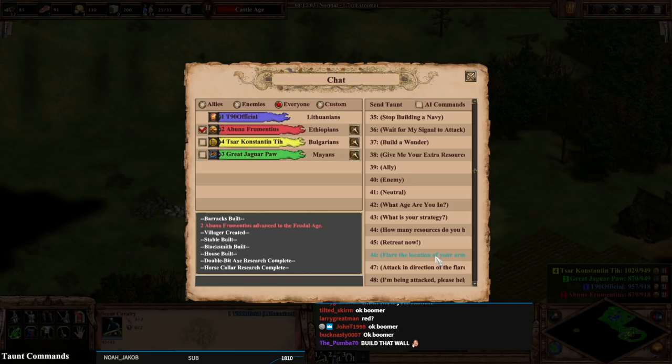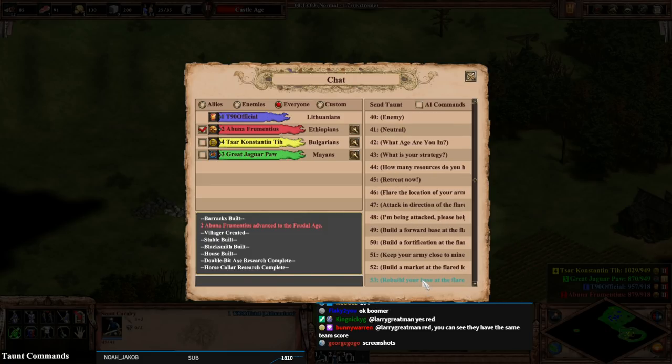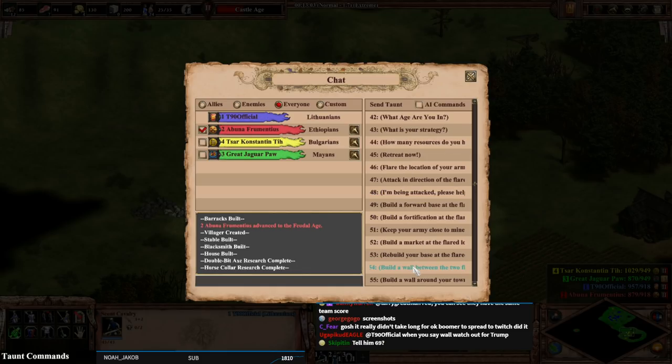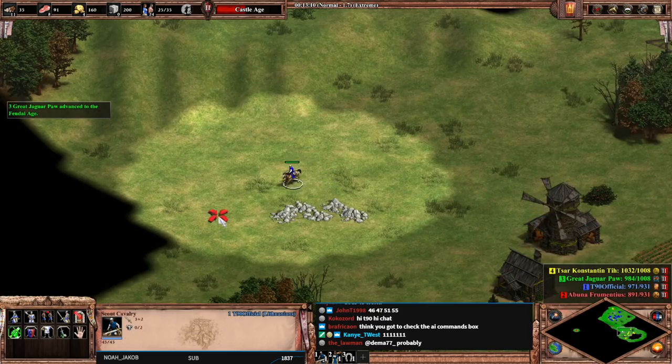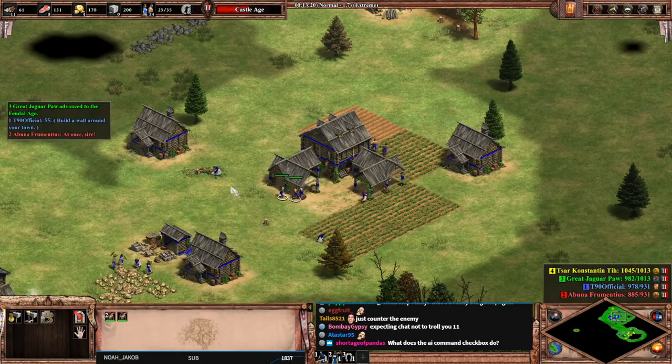Taunt 46 has flared the location of your army. I wish I could have a list on my other screen. I could also tell 47 to attack with me. I really wish I could write this down. We're going to have to reference this: 46, 47, 51. And I'm going to do 55 right now. I like how it says 'train units which counter the enemy' — is that the equivalent of calling the AI a noob? Because they should already be doing that. 'Build a wall around your town' — he said 'at once, sire.' I really need to keep him alive, so that's actually a good command.